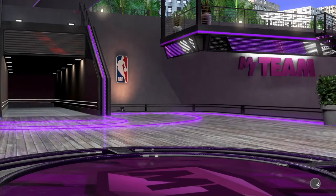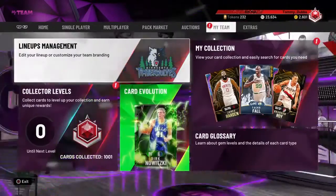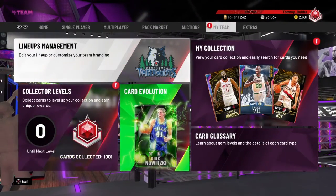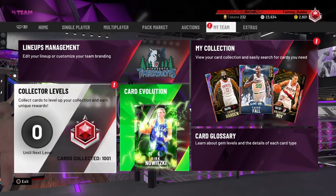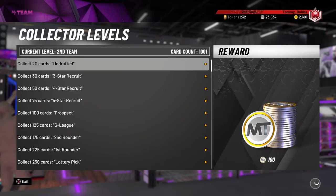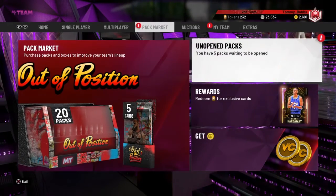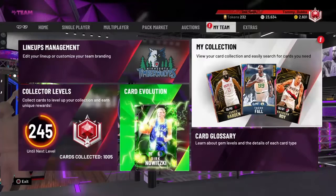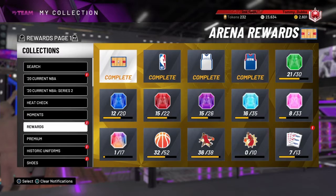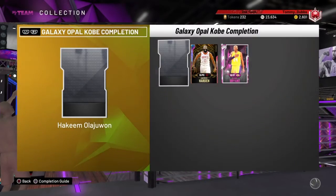And there he is — man, that was a grind. But it's only half of the real grind. Look at that — adding James Harden got us to our next collector level, where we can add a Diamond Eddie Jones. We'll take it, sure why not. Let's take a look here. There he is — Galaxy Opal James Harden.